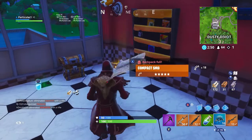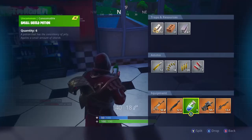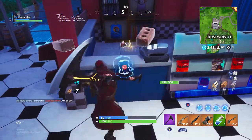The next battle pass challenge is to search buried treasure — you have to find a treasure map and dig it up twice, so not too bad. The third one is to eliminate opponents at Happy Hamlet or Pleasant Park; you need to kill three people in either of those two spots.